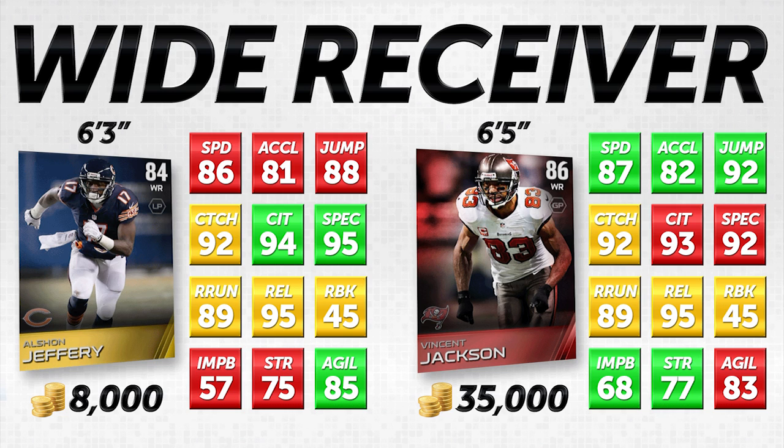Next we have our large-bodied receivers — these guys are a little bit slower, but they're your big play guys for bombing it down the field and catching the ball in traffic. We have Alshon Jeffrey, the gold item for the Chicago Bears at 84 overall, compared to the 86 overall Vincent Jackson Tampa Bay Buccaneers wide receiver item. The price difference between these items is actually the lowest of the grouping because Vincent Jackson's price has dropped significantly and he's kind of overrated compared to Alshon Jeffrey. Vincent Jackson is only one speed faster and one acceleration faster.